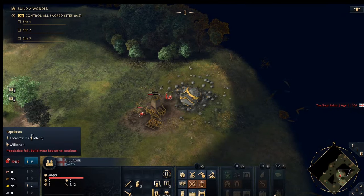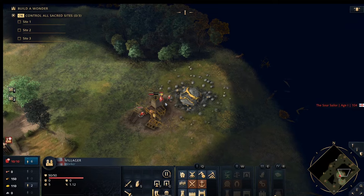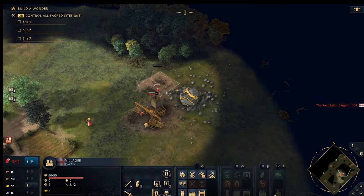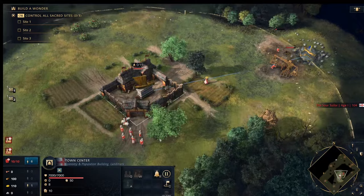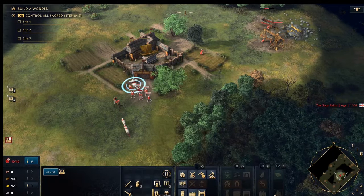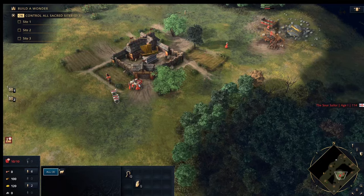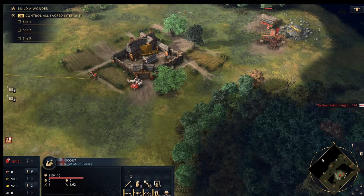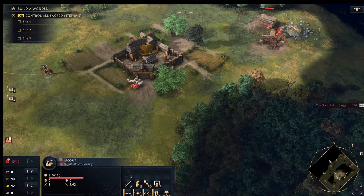You can also see the population is now full, so you need to build a House. Press QQ then place it — that will increase your population cap and allow you to keep training more villagers. Then use the remaining villagers to gather food, bring the sheep over near the Town Center, and send the scout back out using the same queued-waypoint technique to find more sheep.